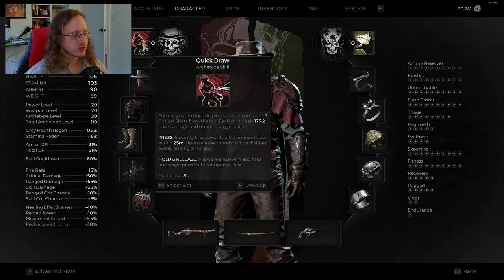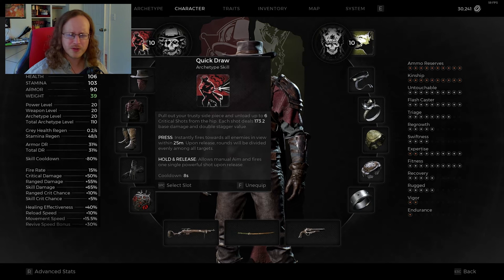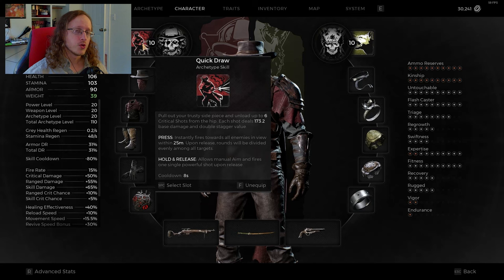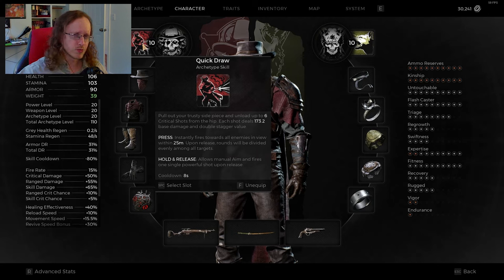If you look at my quick draw skill from the gunslinger, it has an eight-second cooldown — it's normally like a 45 to 48-second cooldown. So this comes back really, really fast, and it's very satisfying. Just quick, shoot it off, finish them off. Really fun.